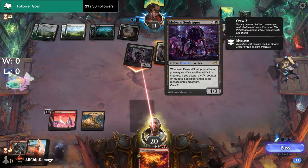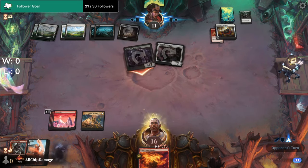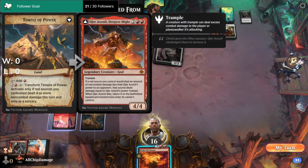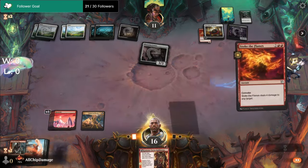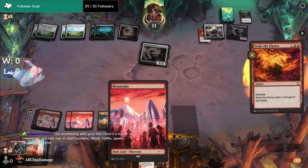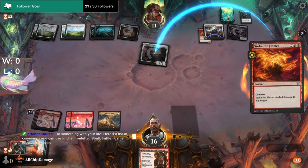Oh, it's a May ability. I have to do four damage — oh, it can be two. Let's do it here. Oh man, we were one mana short. That sucks.